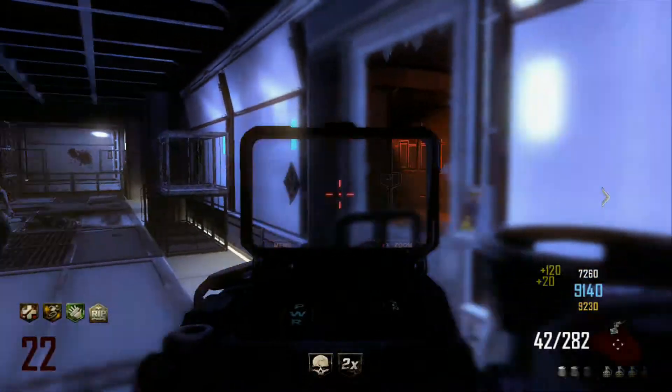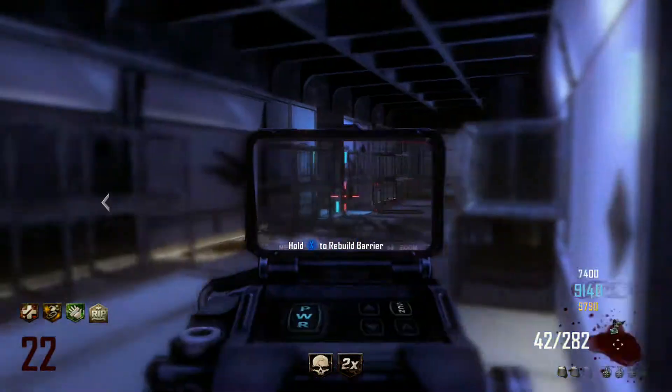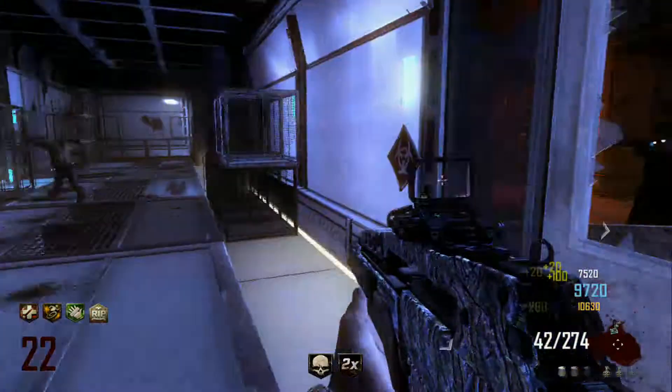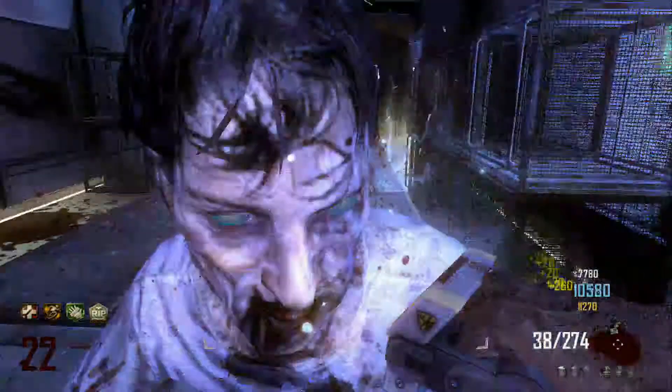In this next clip I'm showing you the new Millimeter sight, which is kind of cool. If you Pack-a-Punch your gun a couple times you can get different sights on your guns. It's really cool that you can see through the walls and see the zombies coming at you, wherever you are.